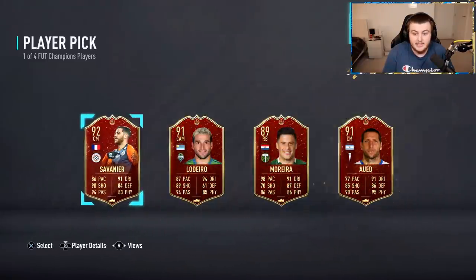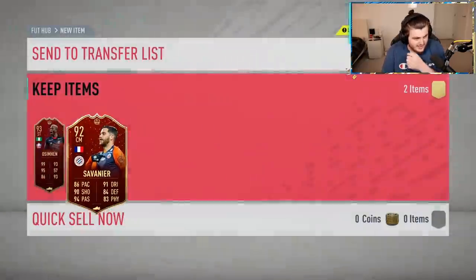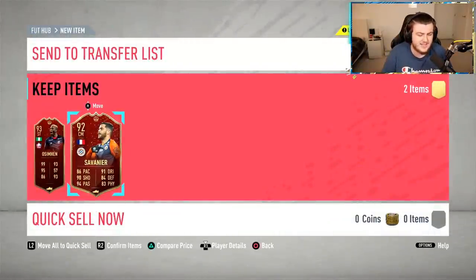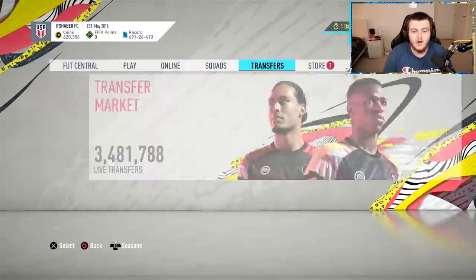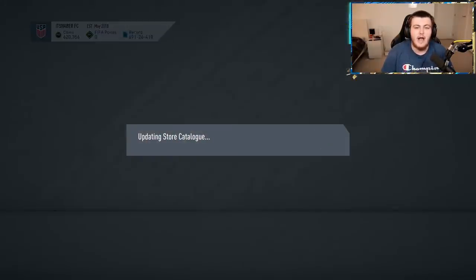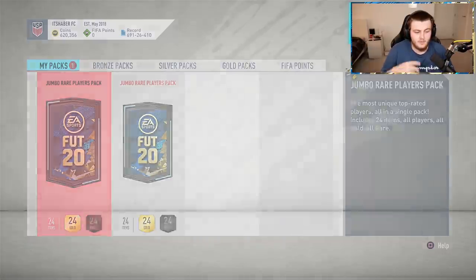Second player pick now. None of the ones I wanted, but it happens. We got ourselves a Savigny. Rating-wise not the worst. I'm going to take Savigny here, just take the rating. Not the worst, not the best — it happens. We get good weeks, we get bad weeks, but could have done a lot worse. Rating-wise, we'll probably put them in SBCs.